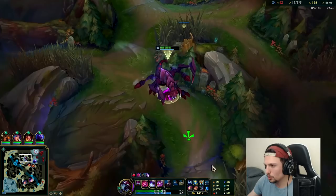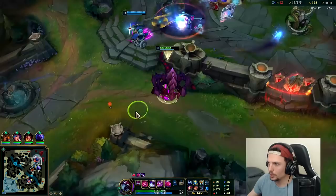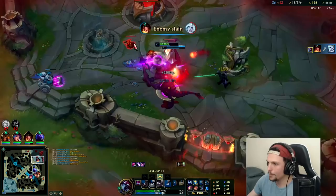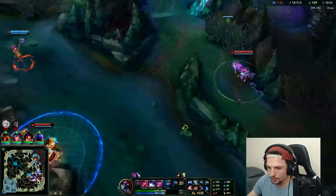Thoughts on Omnistone Soraka jungle? Never tried it. I feel like it could work, however Glacial Augment synergizes so well with her Qs — when I play Soraka mid or top, I generally have better success on Glacial Augment. We're too big for that — they're trying to pull out these weak boy moves. We're about as thick as it gets right now.